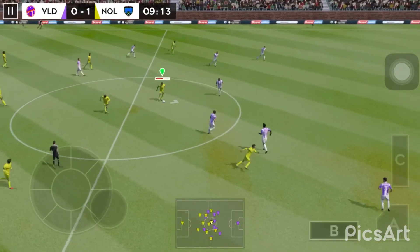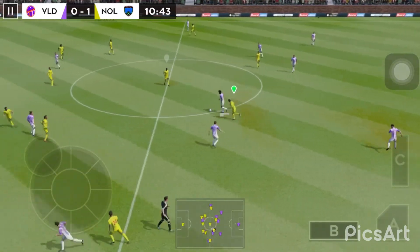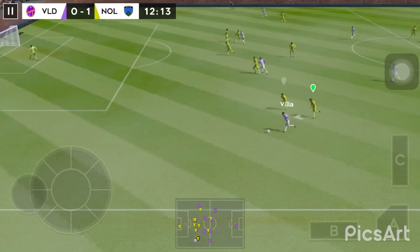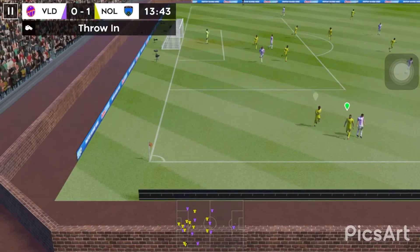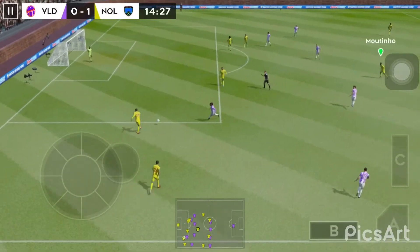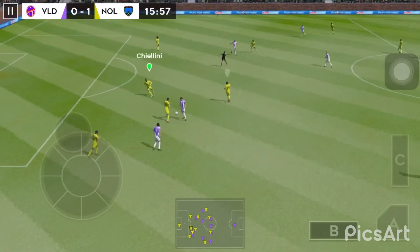Silva on the ball. Oh, well intercepted. Good distribution. Moving down the flanks here. The ball's crossed the line, it's out of play. And here's Moutinho — oh, confident defending.